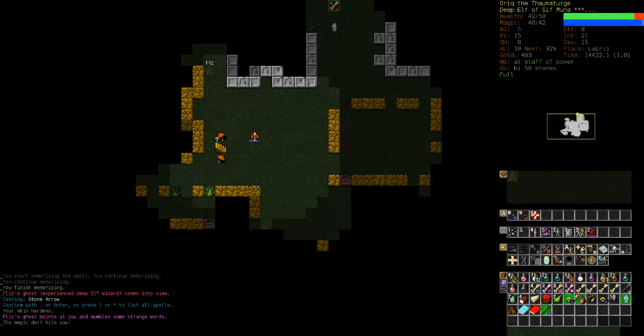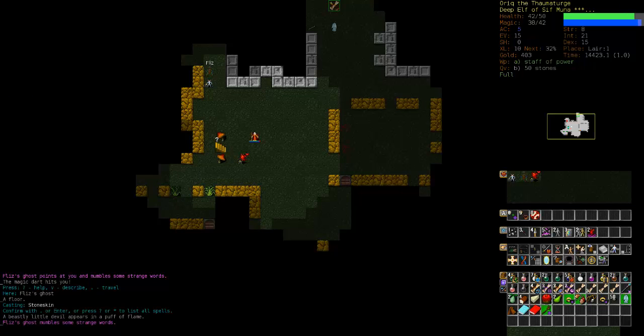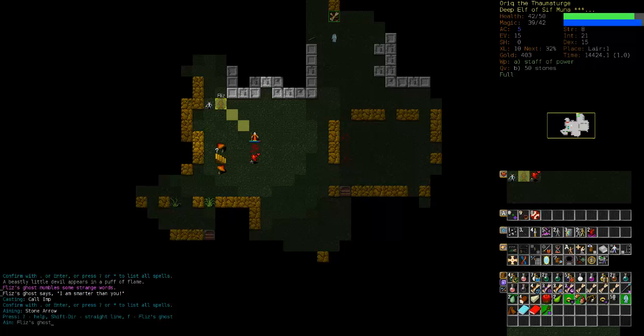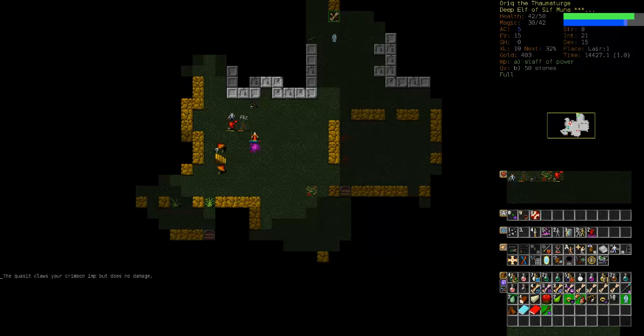He hit me with a Magic Dart. It appears he's just a normal wizard. I'm immune to poison, which is fine. He's got Magic Dart but most likely has Mephitic Cloud as well, which could prove troublesome. I'll Call an Imp. He did the same. I'm going to take a step towards him — now he's in range of my Stone Arrow. He shouldn't have any more hit points than me, so hopefully two or three Stone Arrows will take him down. One hit of Stone Arrow did a lot of damage to him. All he can do is Mephitic Cloud, which is bad, or Magic Dart me, which I can most likely survive.